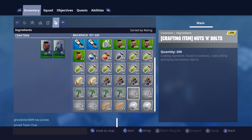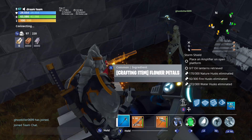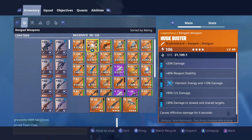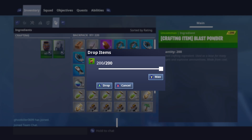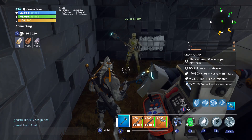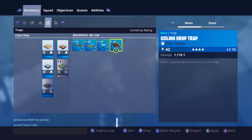Six hundred. I have six hundred in total. What's the rolls? Five. Yeah, I'll do it. Five or four. You have four hundred. I need some plus points or something.